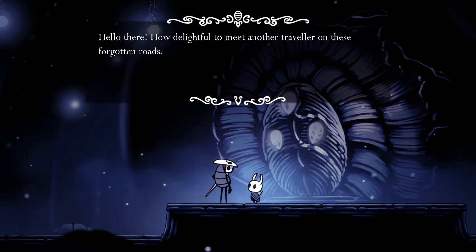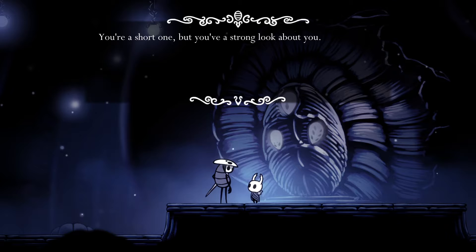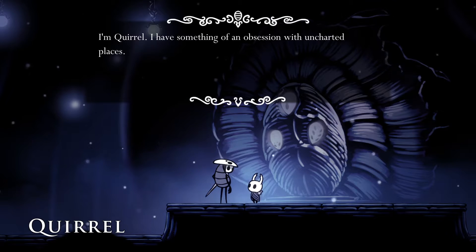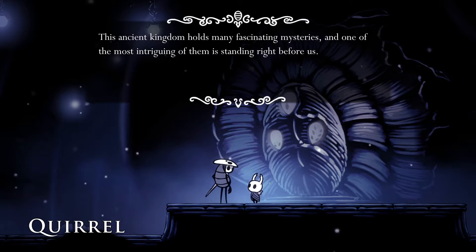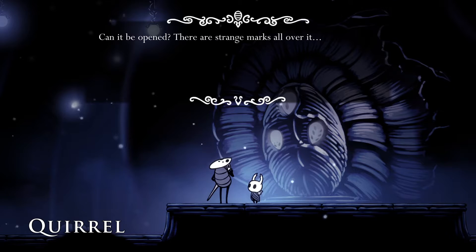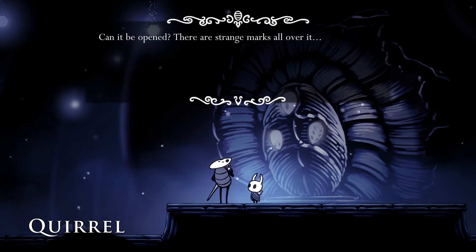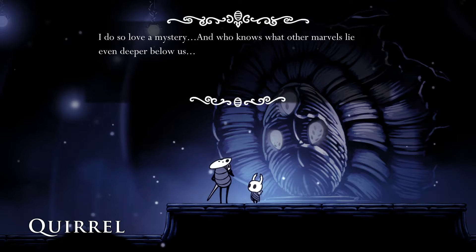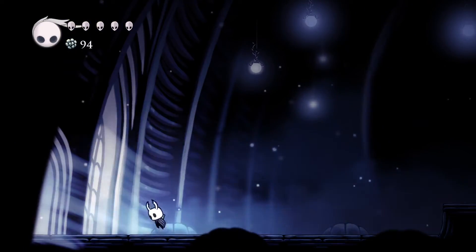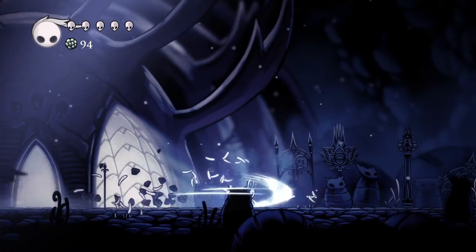'Hello there. How delightful to meet another traveller on these forgotten roads. You're a short one, but you look—' I'm not short. What do you mean I'm short? I'm not short. Well, in-game I am, but... Quirrell says he has something of an obsession with uncharted places. This ancient kingdom holds many fascinating mysteries, and one of the most intriguing is the great stone egg lying in the corpse of this ancient kingdom. This egg is very easily opened by defeating — by dreamlanding all three dreamers in the game.